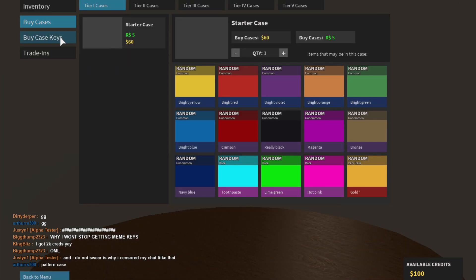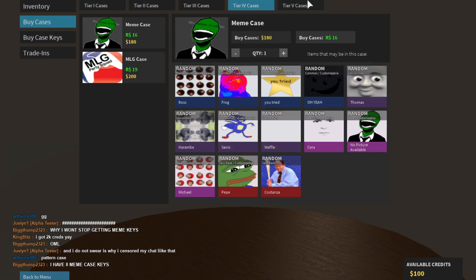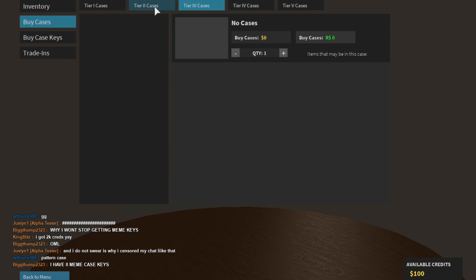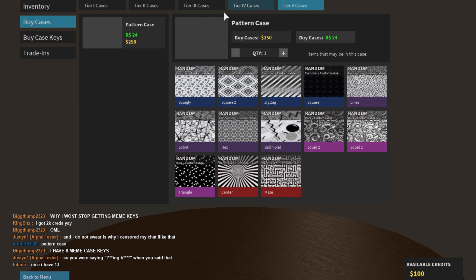Also this looks nicer. The pattern case got moved up to here, despite being the same price. Actually, all the case prices are reduced from what I've been told, so everything's cheaper now, which is nice.